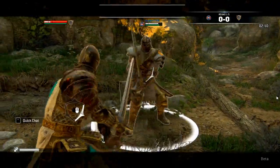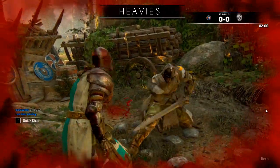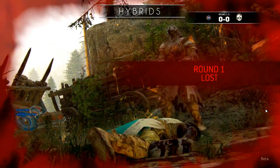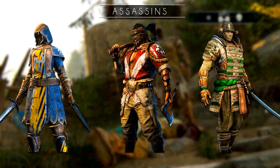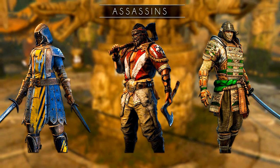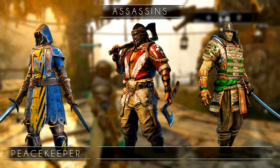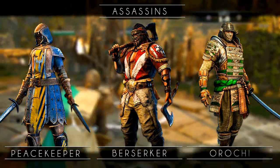The four classes are the Assassin, like the Peacekeeper; the Heavy, like the Conqueror; the Vanguard, in this case the Warden; and the Hybrids, for example the Lawbreaker. The assassins are the fastest and most nimble of the four classes and rely on speed rather than sheer power. There are three assassins, one for each faction. For the Knights there is the Peacekeeper. The Vikings have the Berserker and the Samurai have the Orochi.